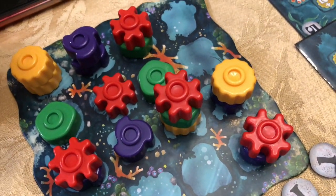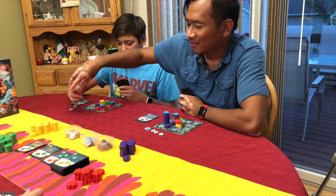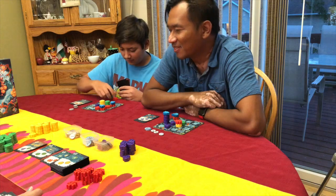The height limit in your Reef is four high and your hand limit for cards is four. There is no way to ever move pieces around or remove pieces from your Reef.